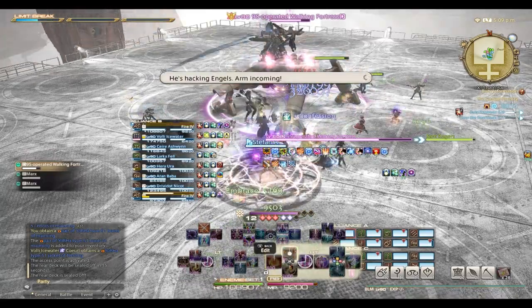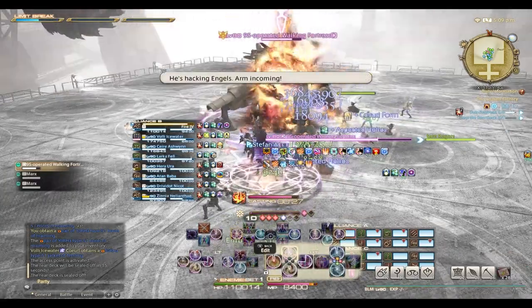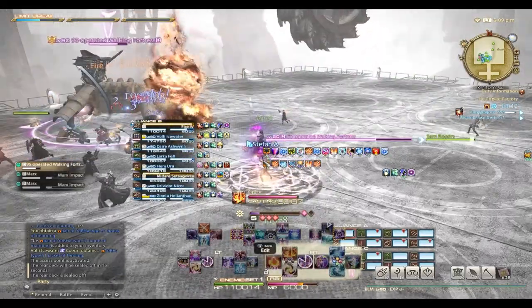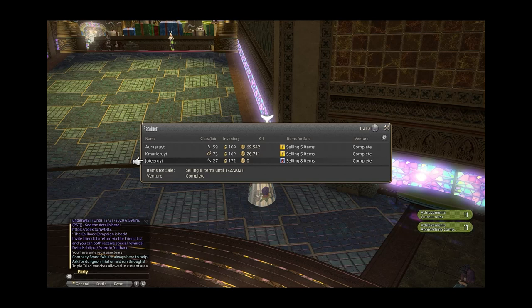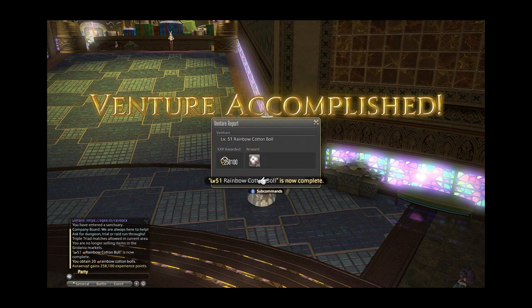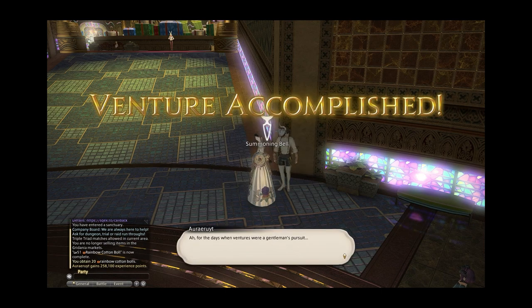Number 1: Retainers. You unlock retainers after completing the Scions of the 7th Dawn level 17 main quest. After that, you will have to complete a blue unlock quest called An Ill-Conceived Venture from your main starting city. This will then unlock ventures for your retainers. There are three types of ventures, two of them which are more important in the beginning.